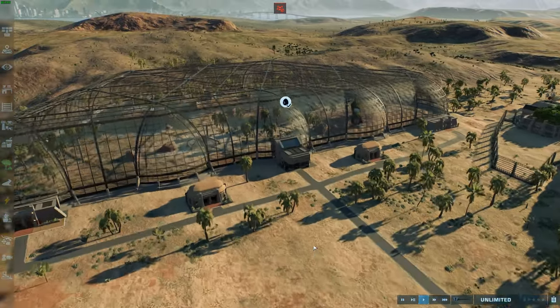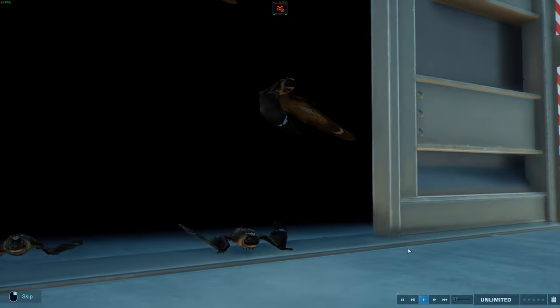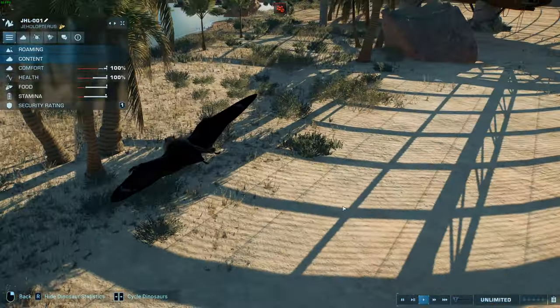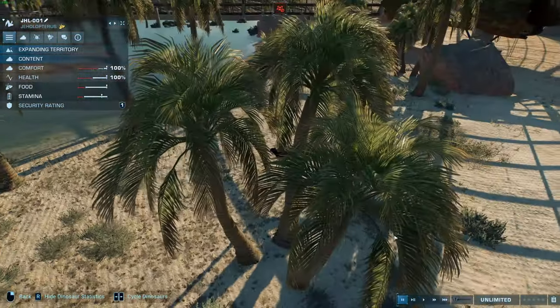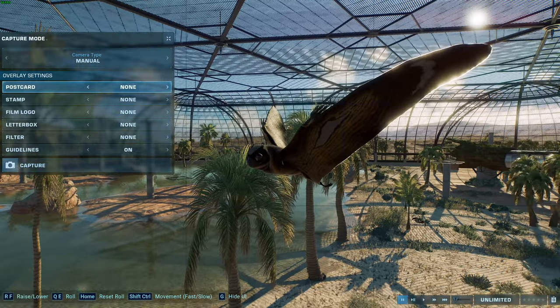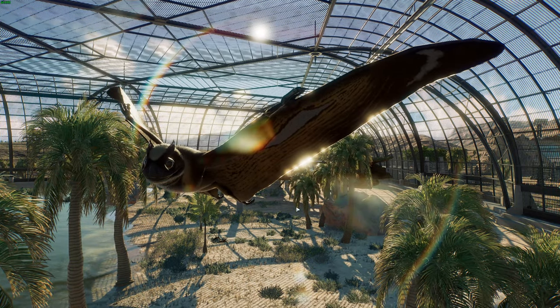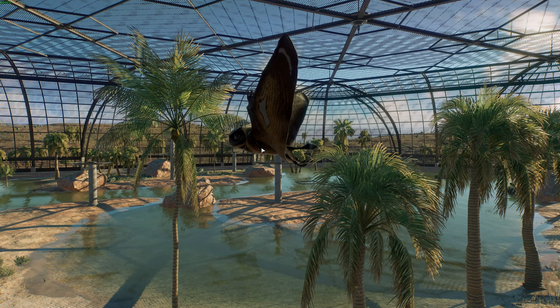This one is actually a skin based on a modern animal, which I'm really excited to show off. This is Jeholopterus, which came from the Feather Pack, with its skin based on a species of nightjar — the greater eared nightjar. Look at these wonderful little guys; let's get one of them in the light so you can get a much nicer look.